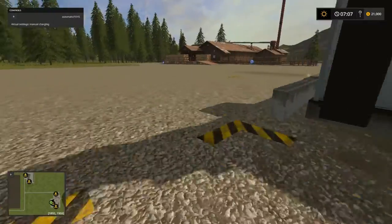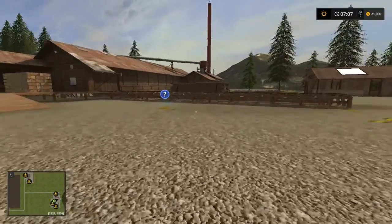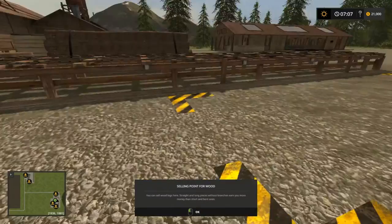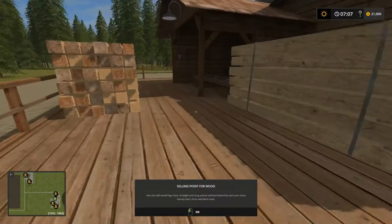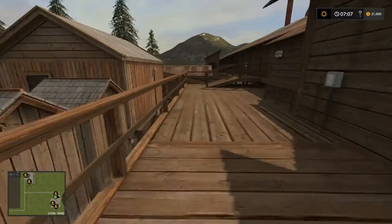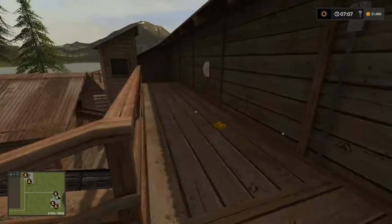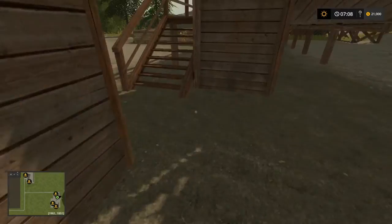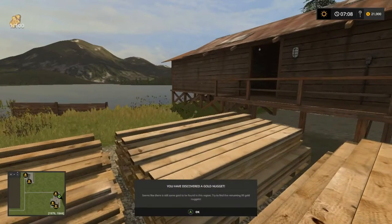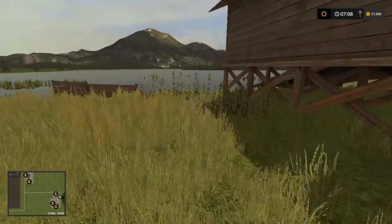This other sawmill over here is a little bit different. This is the selling point for wood — this is where you just sell your wood. And there's where you sell your wood chips. I found a gold nugget — found a lot of them.